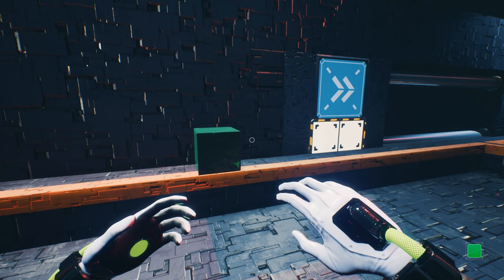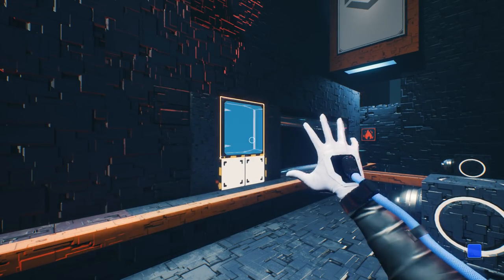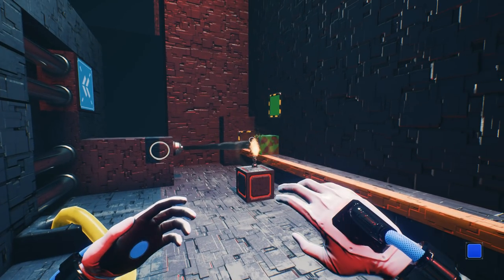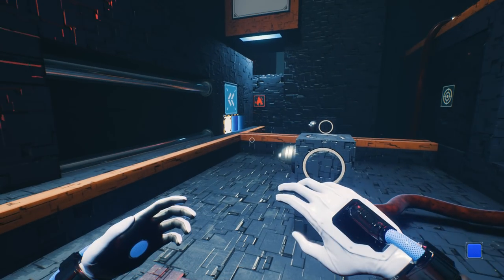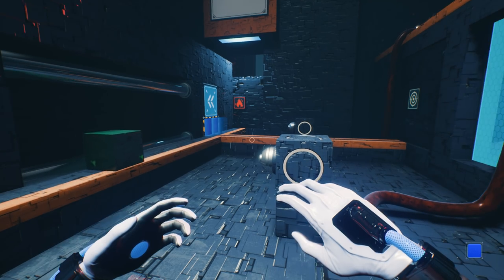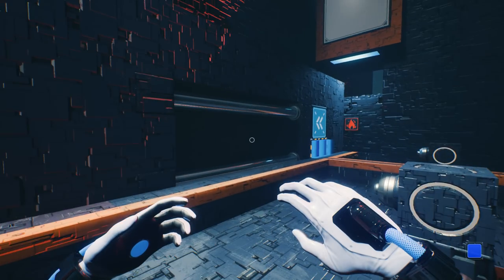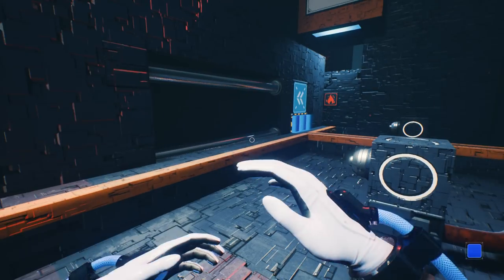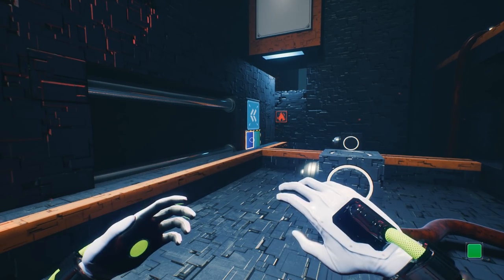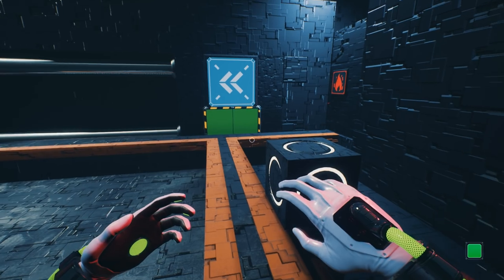Right. I'm getting ahead of myself here. We need to open that up again. So first of all, let's do that. And do this again. And there we go. Now we have access to that area again. So now we can just put the cubes where we need them to be. We can use the cubes to extend the fuse, like a normal person.